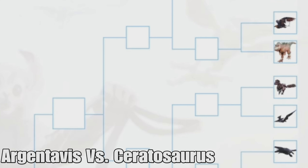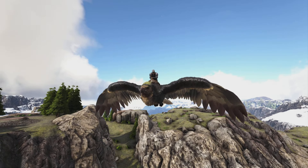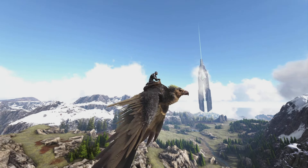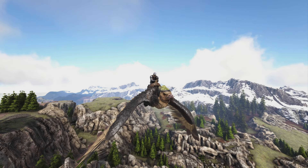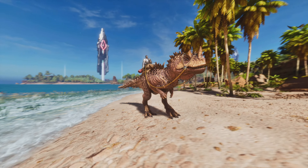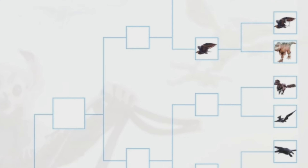After that is the Argentavis versus the Ceratosaurus. The Argentavis is one of the best creatures in the entire game — it's the most useful flyer with weight reductions on pretty much every resource you need, great weight, phenomenal stamina, and it can pick up different creatures. It's just an all-around really useful creature. The Ceratosaurus is a newer creature added with the Ark Addition mod — it has some healing abilities, but it feels more PvP-oriented. The Argentavis definitely beats it out.